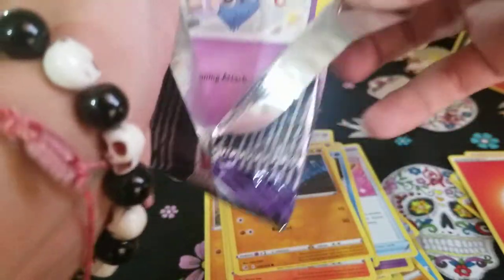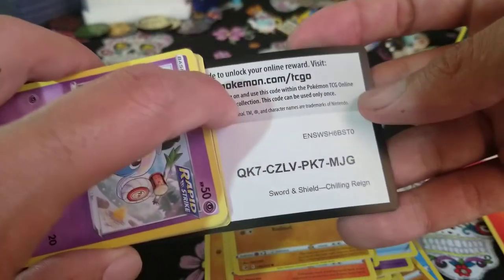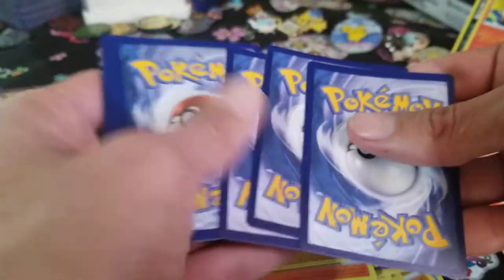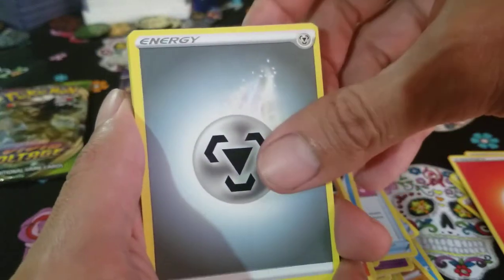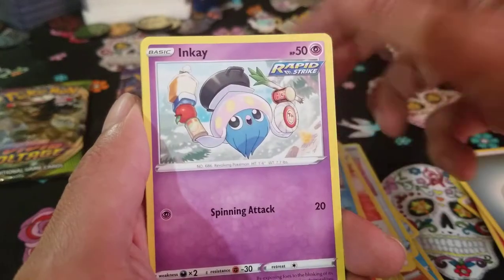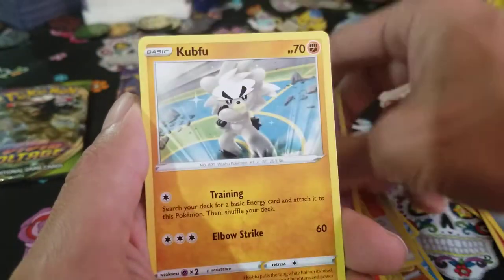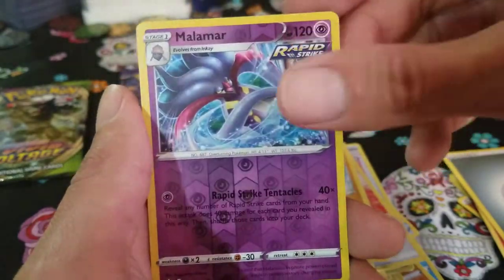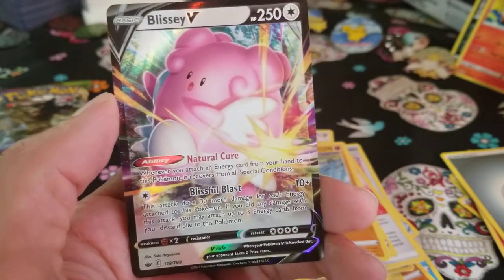Slugma reverse and another non-holo. Arcanine. I think there are 12 packs in that Battle Stadium so that'll be a lot of chances for something good. We're striking out hard here, guys — haven't pulled even a single holo. Metal Energy, Impact Energy, Path to the Peak, Drizzile, Diglett, Scorbunny, Shuppet, Koffing, Melamar reverse holo — and a Blissey V out of Chilling Reign!